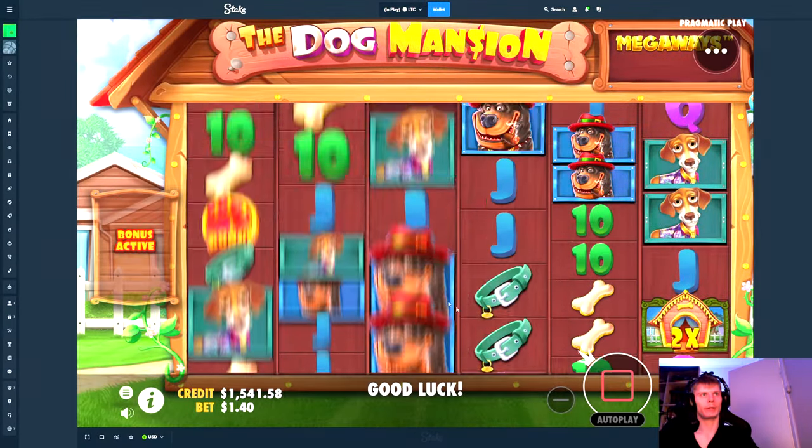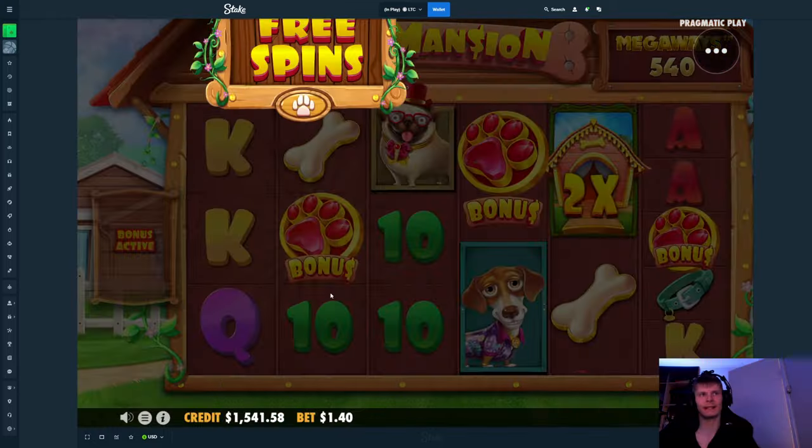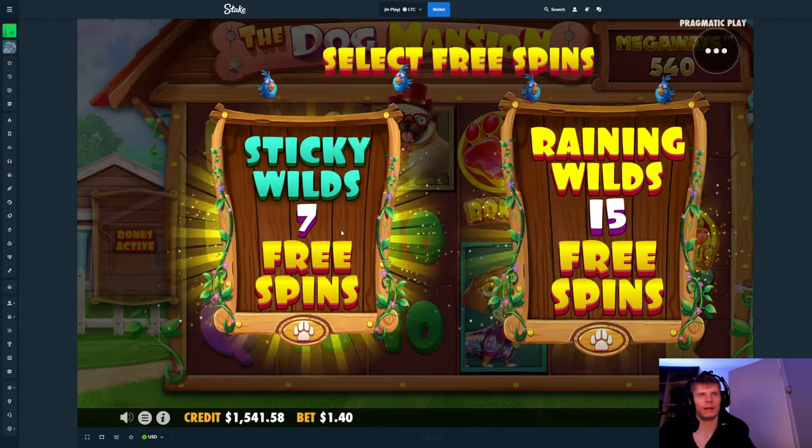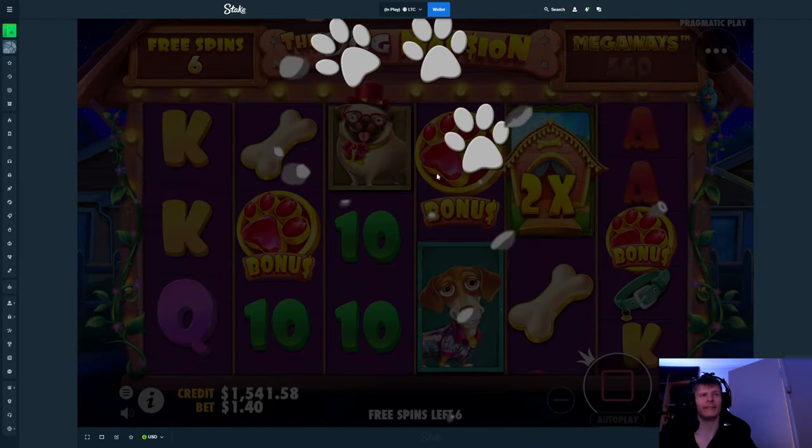I'm gonna go to the Doghouse Mansion and try that instead. It's basically the same thing, just this one has a 98% RTP while the original one has 96.5% or something.